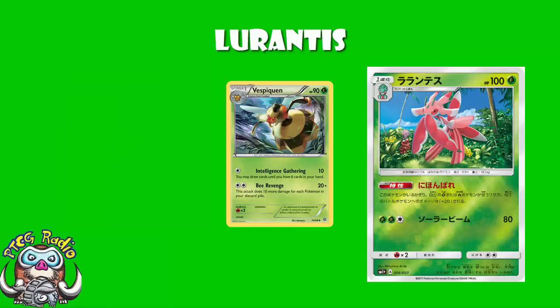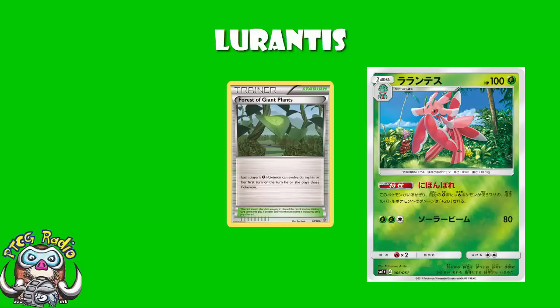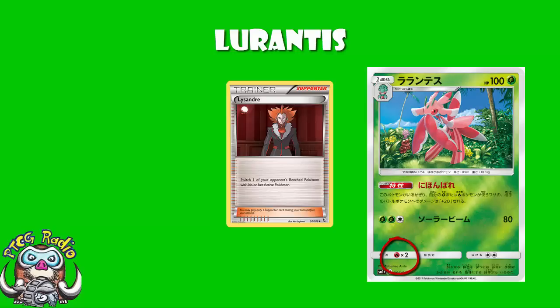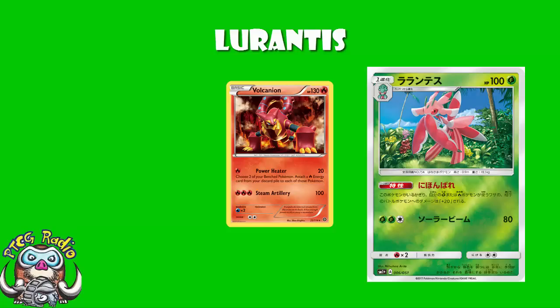I'm not going to go through every grass deck in the format — every grass deck could use this very easily. You've got Forest of Giant Plants, doing extra damage is always good, and it's a Stage 1 so it doesn't take much investment. The real pain, of course, is the retreat cost of two, making it an annoying Lysandre target. Now, it's not just grass Pokémon it adds extra damage to — it is fire Pokémon as well. Although decks like Volcanian would love the extra 20 damage, this card is really good not just because of the ability, but because of its access to Forest of Giant Plants — you can evolve it straight away, first turn of the game, as soon as you put it down on the bench. You don't really get to do that with fire decks.